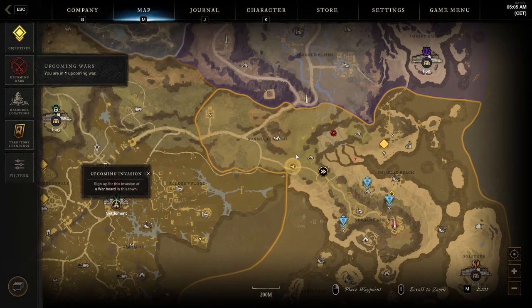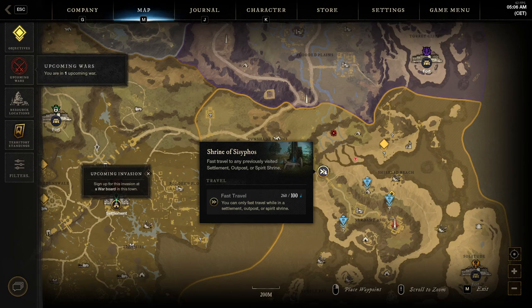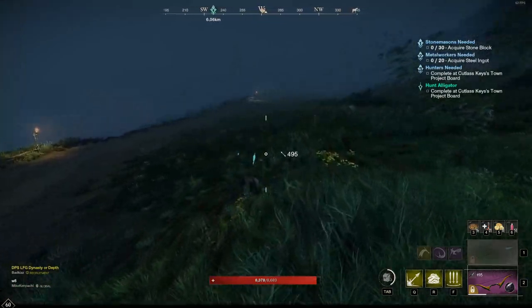What I found was a spot up in the northwestern part of Restless Shore. You can travel to the shrine up here and do a rotation right here in a little circle, going back and forth collecting hemp, which obviously turns into fiber.